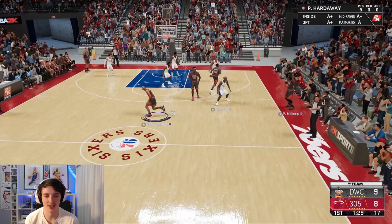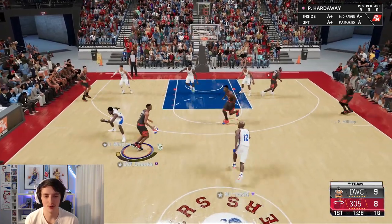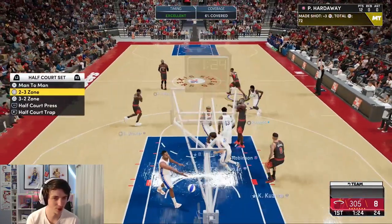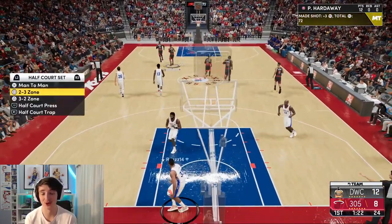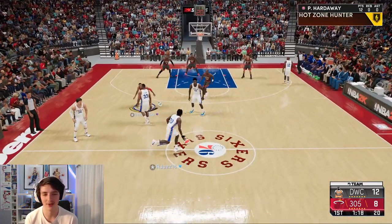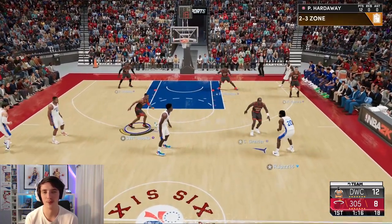I see an opportunity to get Penny open. We'll try the Curry Slide, get that crab going, and we get a three. I'm not sure if they've given us a three for that — they have. So we do get that Curry Slide with the hesitation behind the back behind the three-point line, and we have 12 first quarter points with this Penny Hardaway.